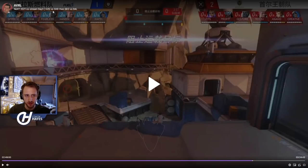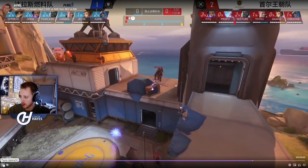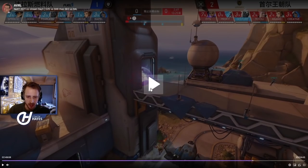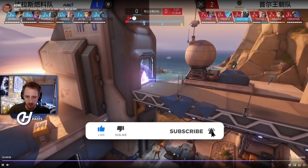Here we have Dallas Fuel versus Shanghai, currently 2-1 in this match. This is a very important map — Gibraltar — which is known for having a lot of various high grounds you can play from. That's one of the key strengths of this composition: playing on maps where you have high ground control really enables a lot of different parts of it.